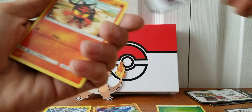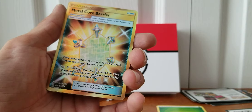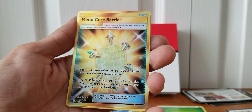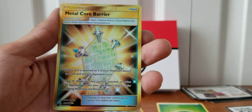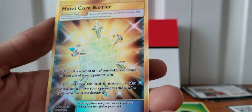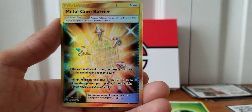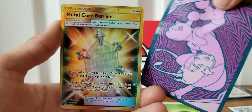We have a Litten. Oh — okay! Secret Rare Metal Core Barrier. Look at that — I do not have that card. Didn't have that card, now I do. Awesome. A Secret Rare Barrier, very nice. And we have a Torracat to go with the Litten that was in front of it. Metal Core Barrier — that was maybe our sixth, seventh pack? Look at me, I'm shaking. Did not expect that. Very nice. I have some sleeves — we're going to sleeve this bad boy up. We have some Unified Minds sleeves.